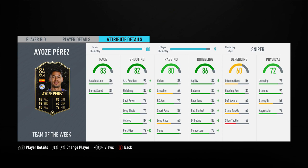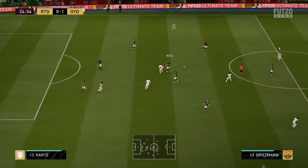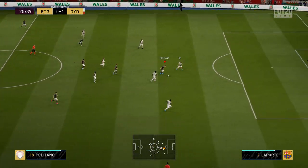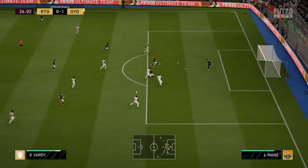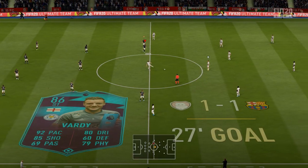The chem style I gave him was a Sniper, which boosted the composure — it goes up by five to 82. It also helps the dribbling, reactions, and agility, making him feel a lot quicker. We're not touching the pace — 84 acceleration and 83 sprint speed are good but could be better — however improving the agility and reactions makes him feel much faster. Finishing goes up to 99, positioning to 95, with good volleys and penalties too.